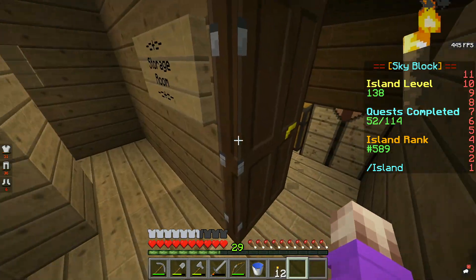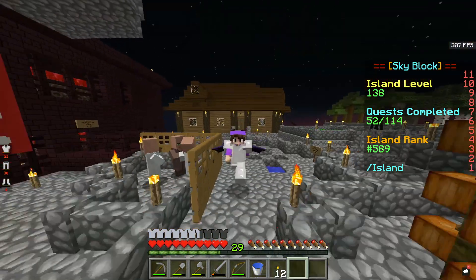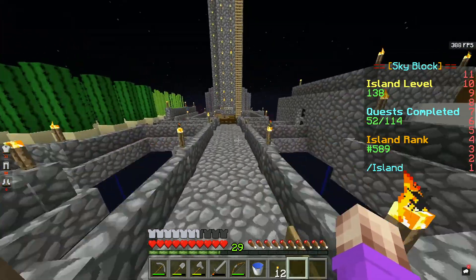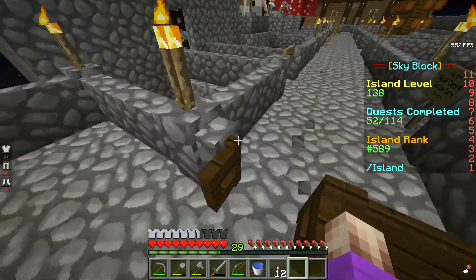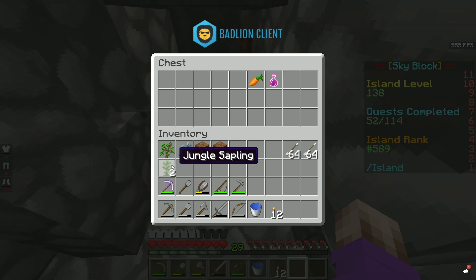There's also the fan and gift room that we haven't actually checked up on, so let's go check up on that and see if we've been given anything from anyone. Okay, so we've got an Oak Sapling — that's helpful for trees. Raw Cod — that's always helpful for quests and stuff from before. Sadly we've already moved past that, so they're not exactly that useful. Oh, Jungle Saplings — that's actually really helpful because we barely get Jungle Saplings on this island.